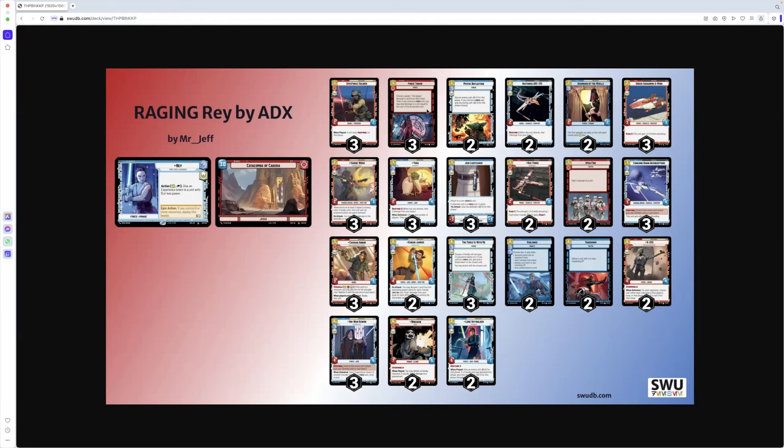Force Throw — for one, choose a player; that player discards a card from hand. Then if you control a Force unit you may deal damage to a unit equal to the cost of the discarded card. Mr. Ade loves Force Throw, three copies. We've still got plenty of Force units even once you take Luke out, so we'll look at keeping that. SpecForce Soldier — one for a two/two. When played, a unit loses Sentinel for this phase. Three copies — that's your turn one card, drop it for one, use Ray's ability for one, and all of a sudden you've got a three/three on turn one.